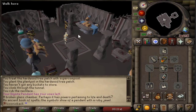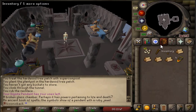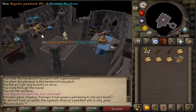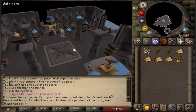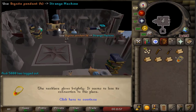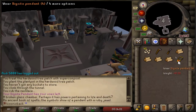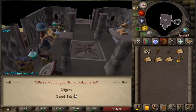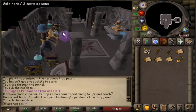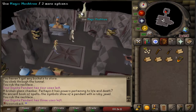Here we are at the house I marked red in the last clip. Once you're here with a dig site pendant, all you have to do is take it off, right-click it, press use, and use it on this book right here — which is for some reason called the strange machine. When you do it, it will bind the magic and then you can teleport to the house on the hill. It'll just be called Fossil Island, and as you can see it teleports us right here where there's a mushtree, so we can start our first run.